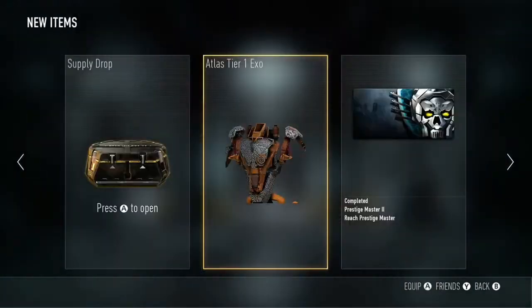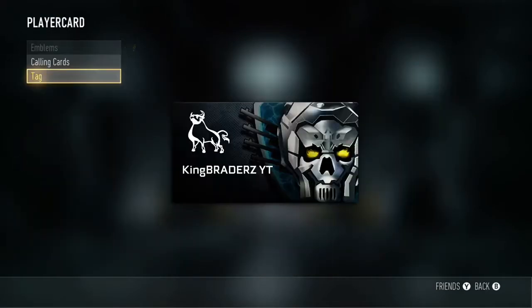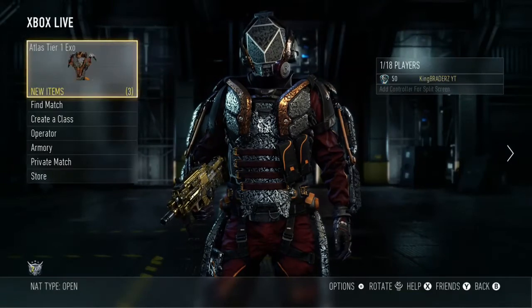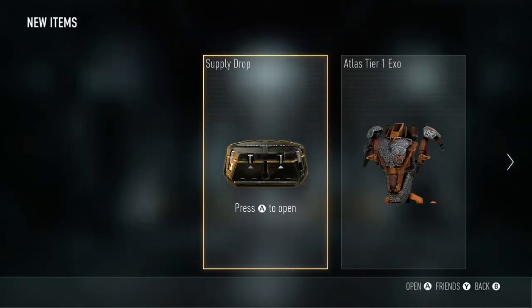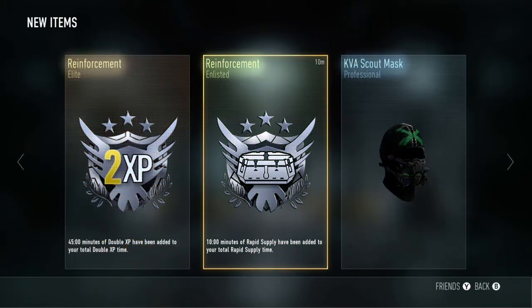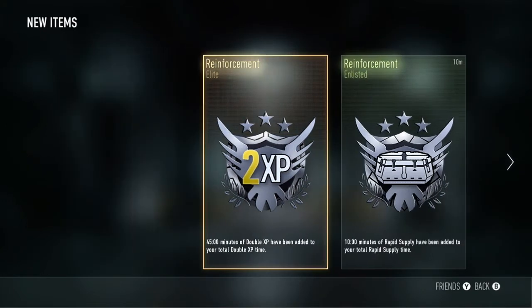One more thing — I've got a supply drop to open for this gameplay. I just wanted to show you guys the Prestige Master logo on my player card — it looks absolutely amazing. I ended up getting 45 minutes of double XP from the supply drop.